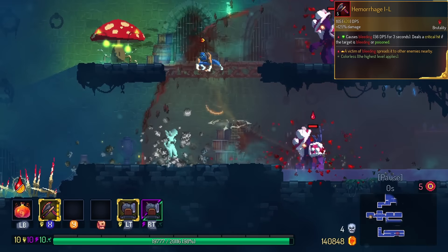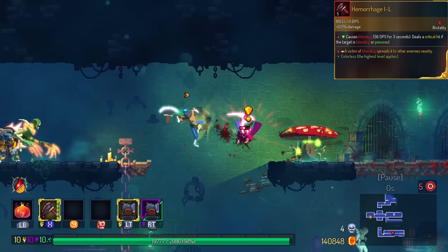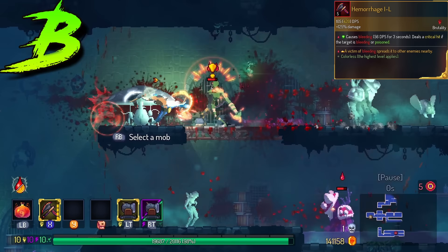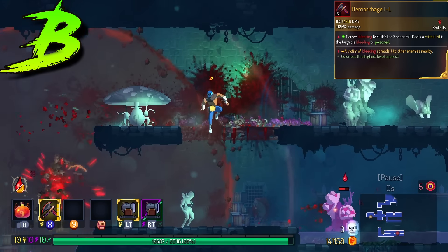Hemorrhage gets Bleed Propagation. This does help you land the crit on the next monster behind the first one. It's not nothing, so it's gonna be in the B tier. Doesn't really help you on bosses at all.